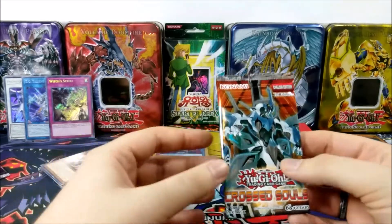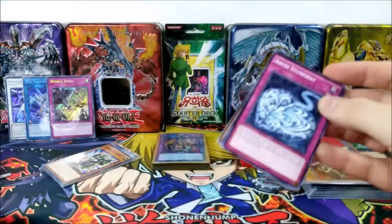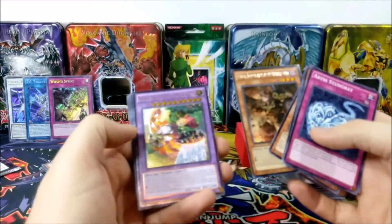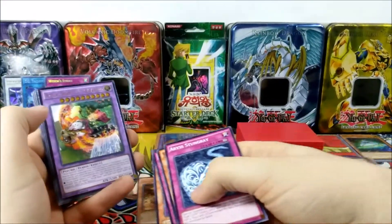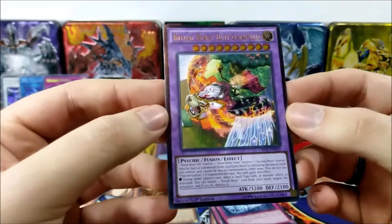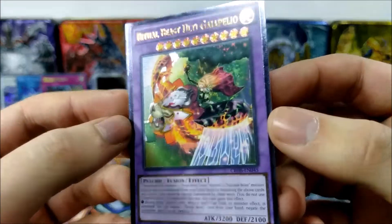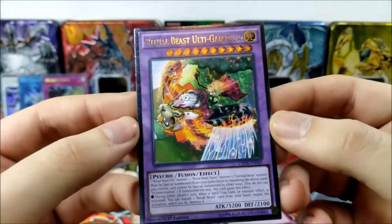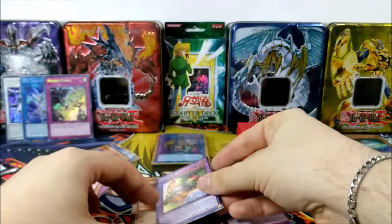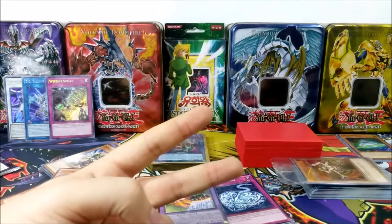Before we end, we have the Crossed Souls challenge where we try to pull the ghost rare first edition. We didn't get the ghost rare, but we got an ultimate rare - Ritual Beast Ulti-Cannahawk first edition. This is gorgeous. I believe I have a few of these in ultimate rares already, but first edition ultimate rare is definitely a big plus. I hope you guys enjoyed today's video. Until next time, it's been a pleasure - Panem out.